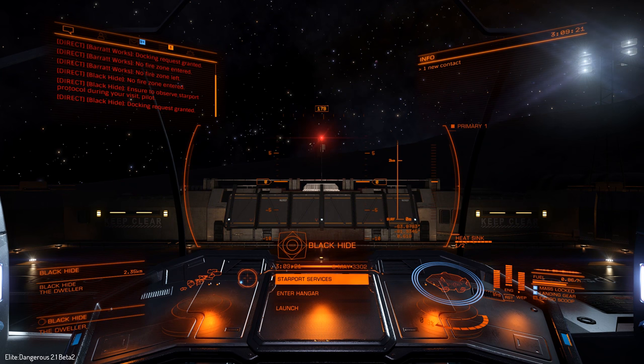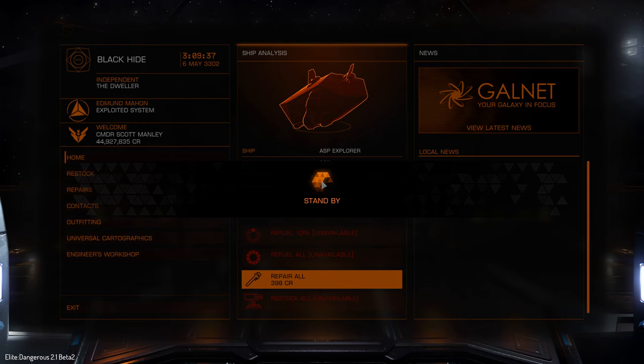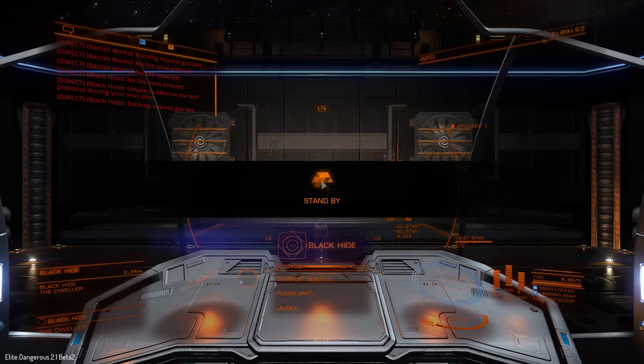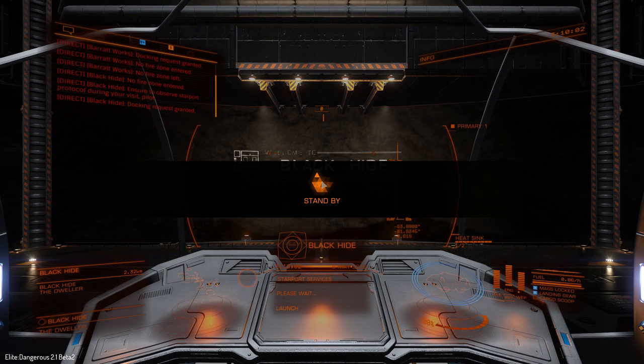Docking procedure completed, ship secured. I would like to see the mysterious figure known only as the Dweller. After I refuel and repair my ship — I accidentally flew a little too close to a star, which happens during hyperspace sometimes — before I go to the engineer, it's worth pointing out something that everyone can get access to: the fitting screen has been given a huge overhaul.